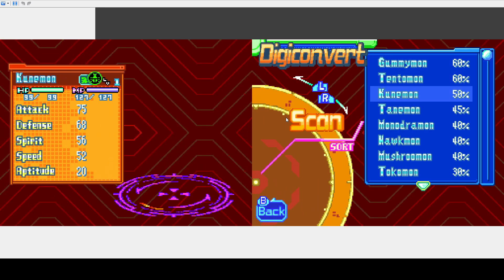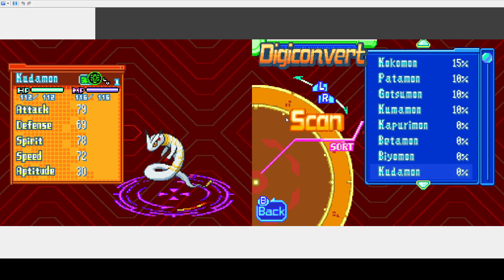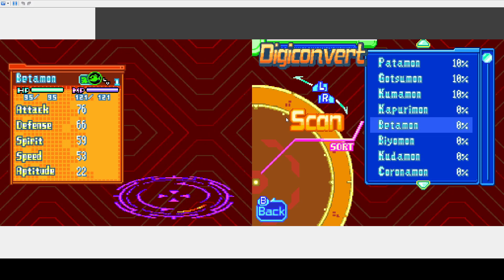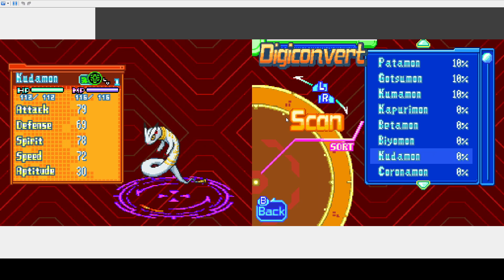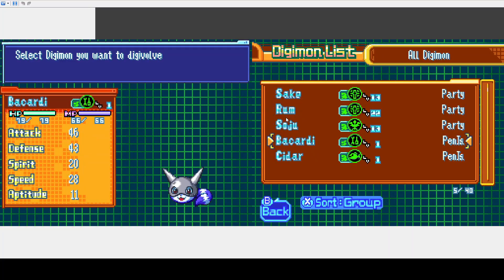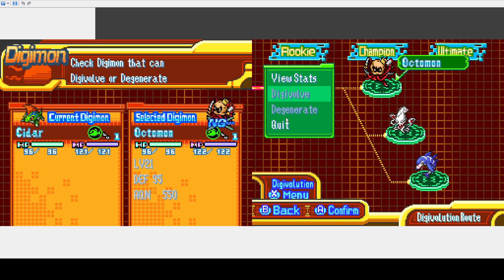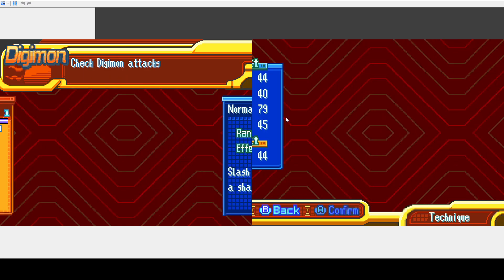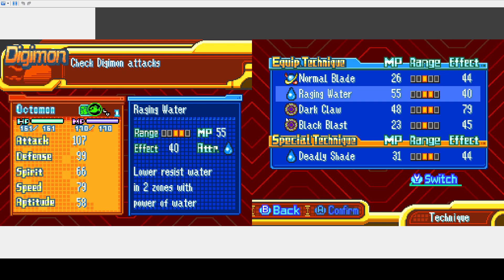In the labs, I don't know if I showed this off, but Betamon and Kapurimon are no longer there. Let me quickly check Cider's Digivolution line. Look at this guy — he's got a gun, what I think is a metal attack, a dark attack, and water attacks. So it's actually pretty diverse.